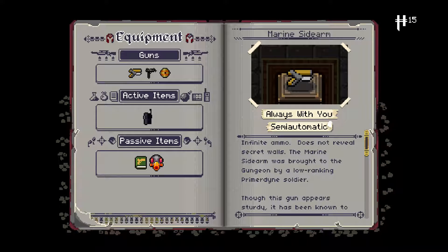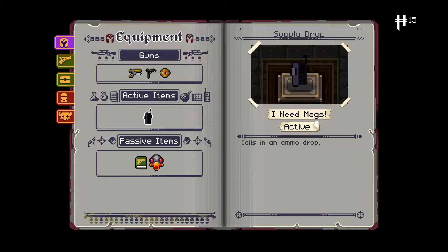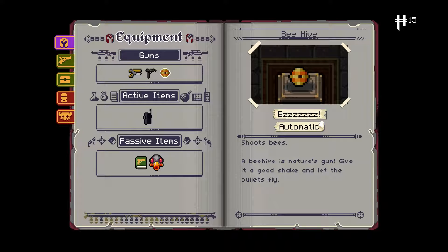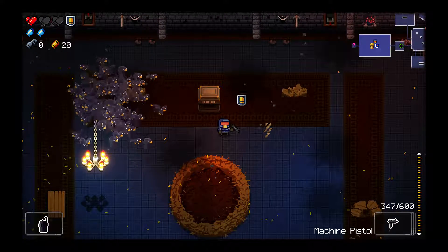Beehive — what does that do? It's a gun! Shoots bees! A beehive is nature's gun — give it a good shake and let the bullets fly. We've got to try that out before I finish the episode. That makes coming back to the first chamber worth it — I've never picked up that gun, and I've died a lot of times.